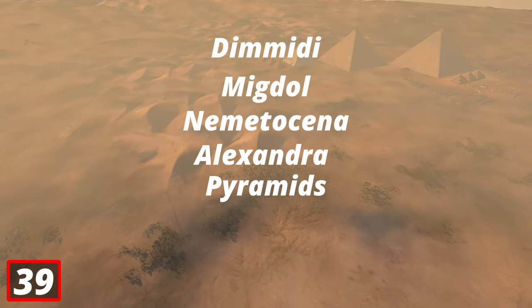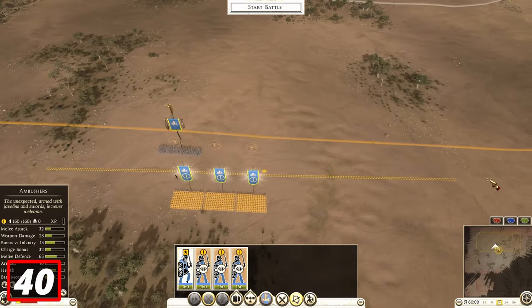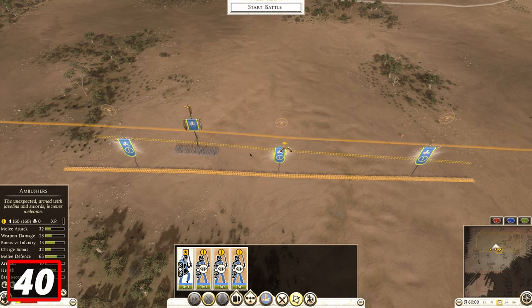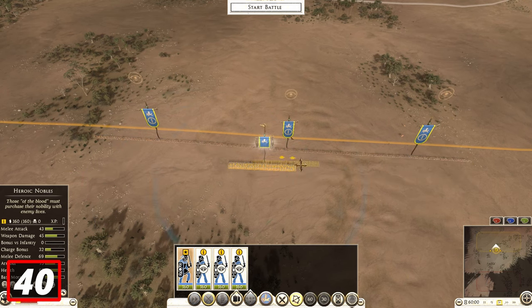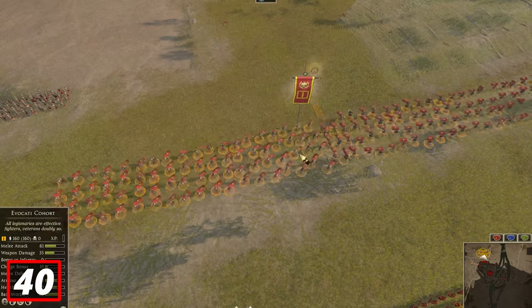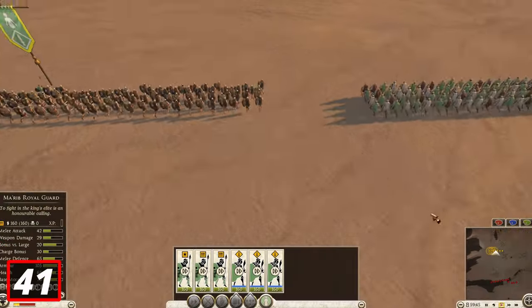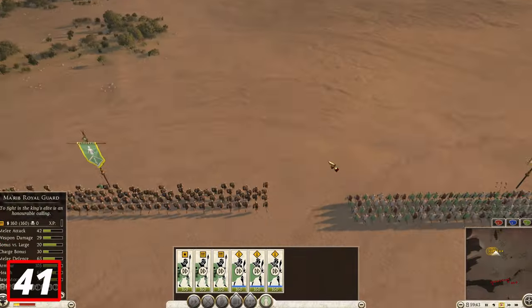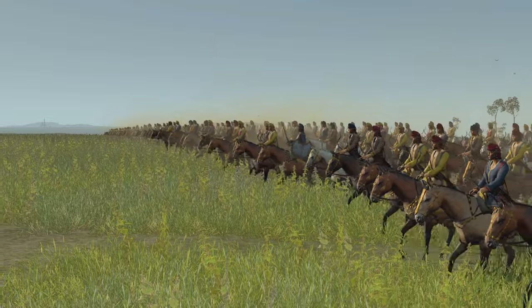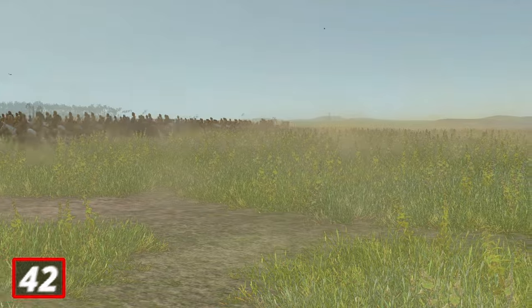The maps on screen right now are all the best and most fair land battle maps that are most fun to play on. The Iceni Gorilla unit is the only unit in the whole game that can spaghetti line — though a unit with loose formation can also do it if you glitch it out. The Sabian Sword is the fastest infantry unit in the game. The Amazonian Horse Archers are the fastest cavalry unit and also the fastest unit overall in the game.